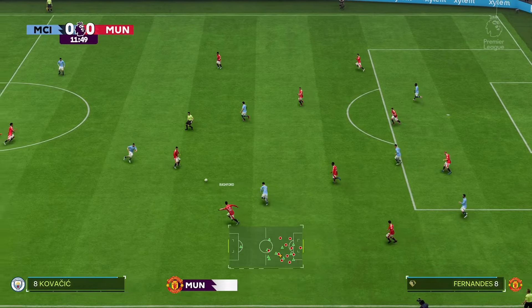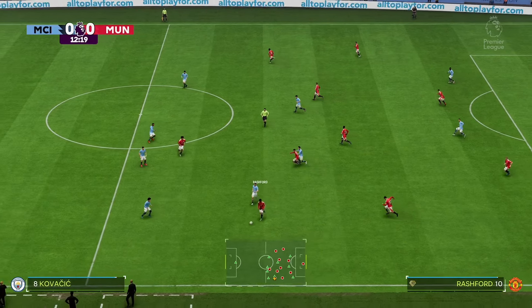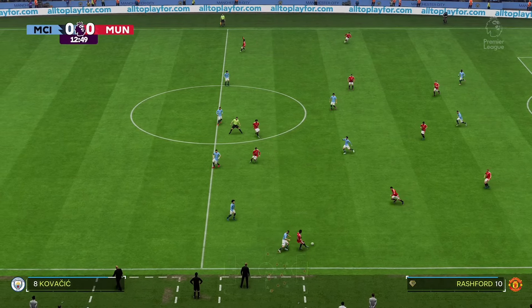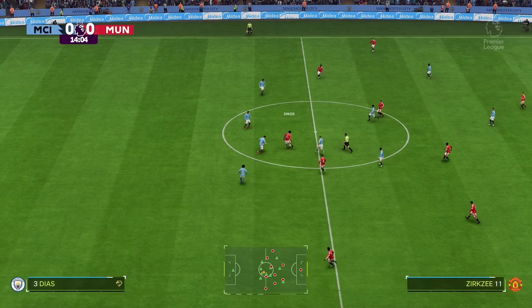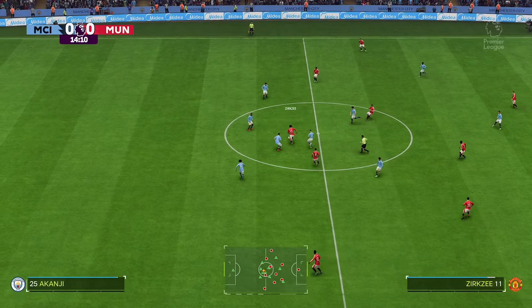Manchester United have chosen this particular shape. Andre Onana is the goalkeeper. Mateus De Ligt plays alongside Lisandro Martinez in central defence. And rather than use a strike partnership, they've gone with just the one player in attack.